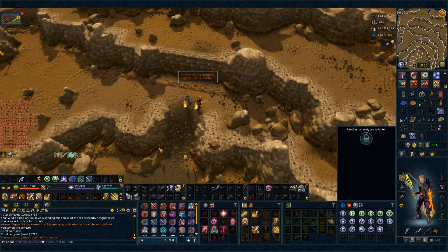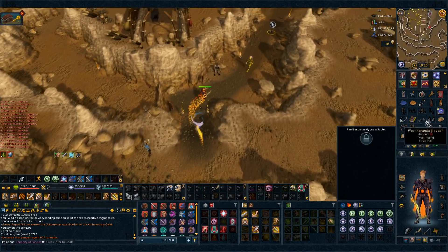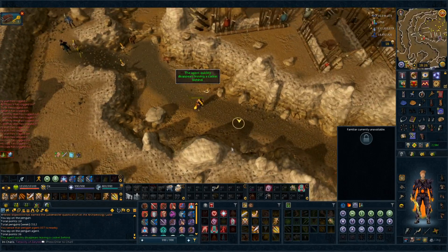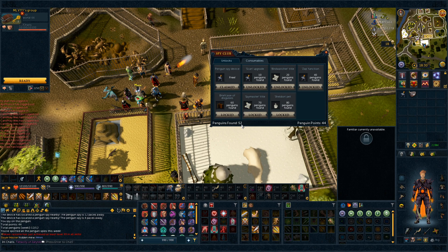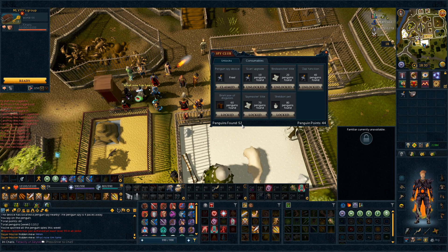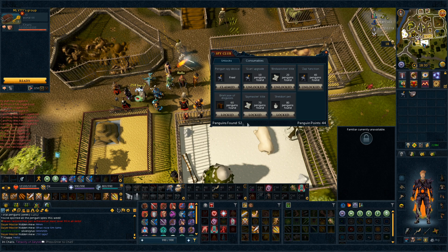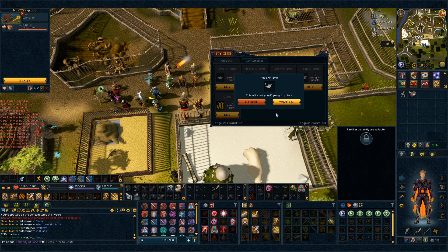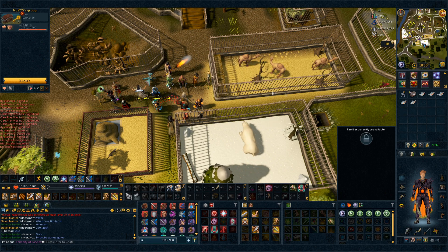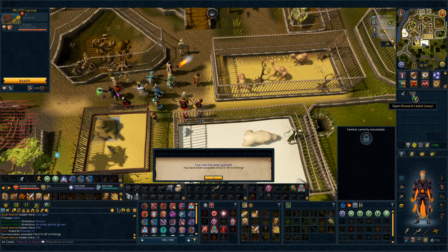We just got a 007 penguin — now we just got to find it. There it is. Give me my casket, and don't be easy — I've only gotten easy from these. Oh, it's an easy one, meh. We have found 52 total. I think the 00 agent penguins count because I've gotten three, and I've done a total of four runs of penguins — so that would be 48 — and the 007 penguins do count for this, so that's nice. We are 28 points away from getting the trim requirement, which is really good. But first let's buy as many of these as we can — let's just get five and use them all on Fishing to see how much XP we get. 344k.